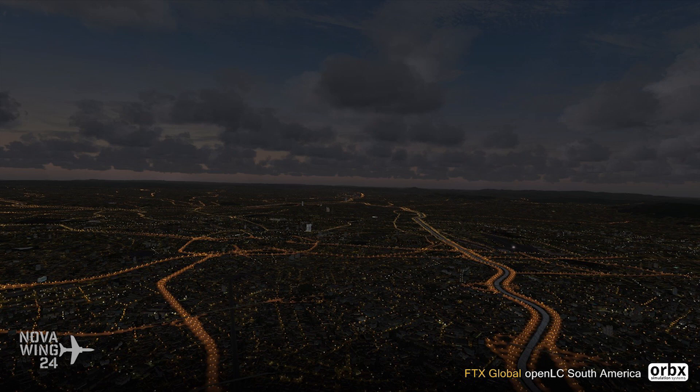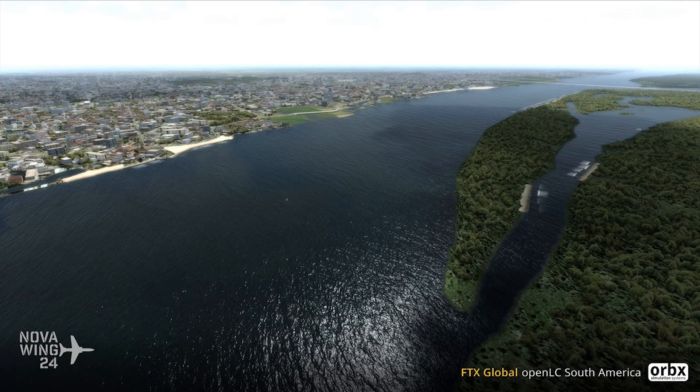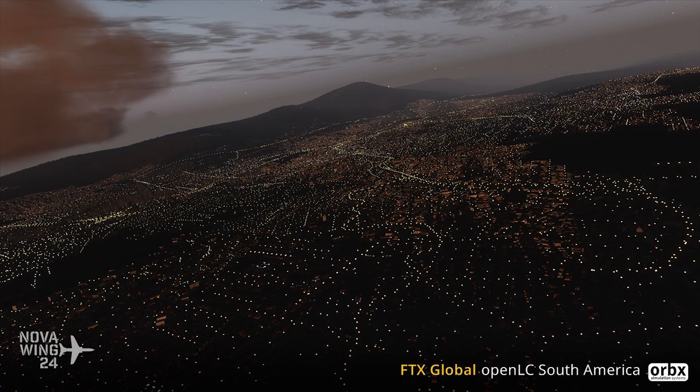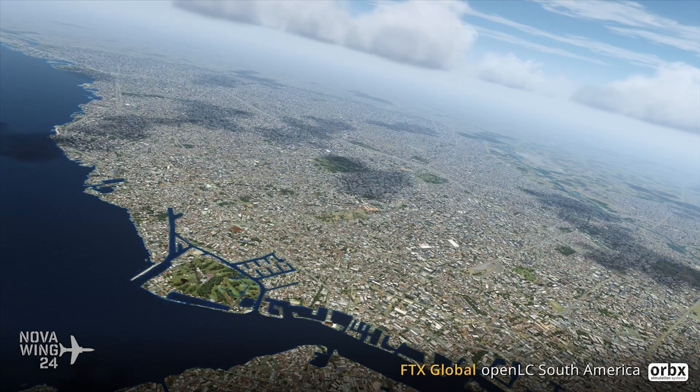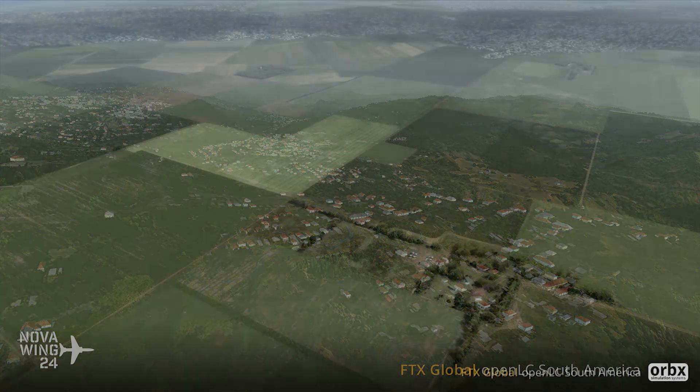OpenLC South America gives you a whole heap of new textures for the sim to place when determining land type — urban sprawl, fields, etc. More textures means less repetition, reducing that checkerboarding effect you see at cruise altitude in default. You also get full five-season support, cool city textures, and beautiful photoreal volcano textures for South America. You are required to have FTX Global as a bare minimum, and it's highly recommended to have Global Vector installed as well.